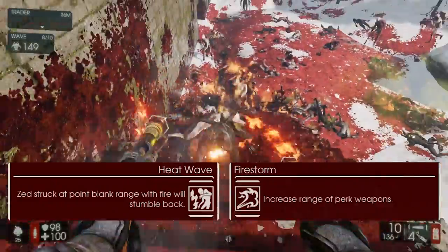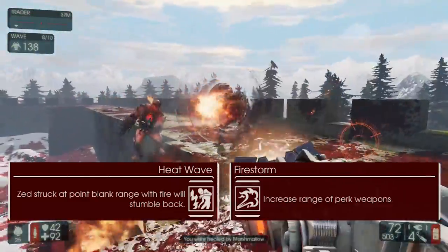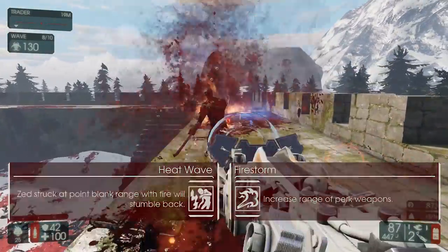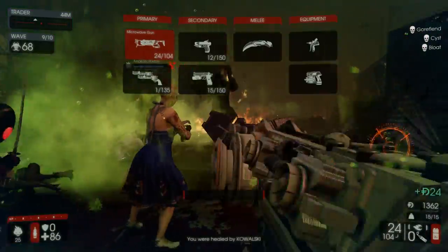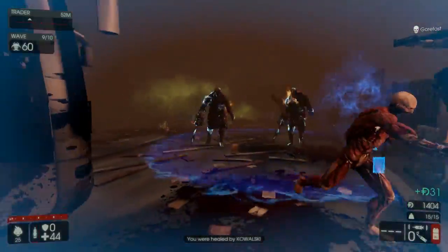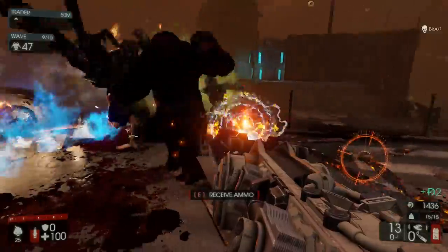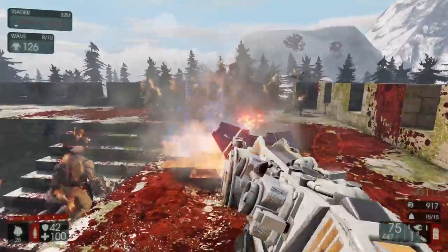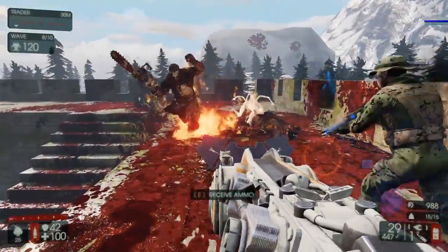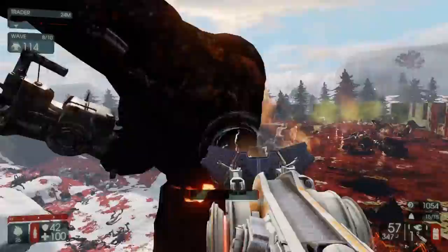For level 20 skills we've got Heat Wave on one side and Fire Storm on the other. This is a fairly easy choice — take Heat Wave because Fire Storm is generally useless. It's fairly easy to just walk a few extra steps and get closer to what you're trying to kill, and the Firebug doesn't really struggle with range. Heat Wave is actually a really useful skill: just send out a little burst of flame at a Flesh Pound or Scrake chasing you and it's going to stumble back even if it's enraged, giving you breathing room or helping a teammate being attacked.